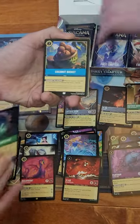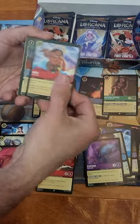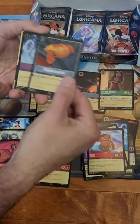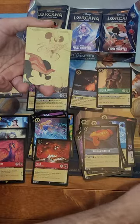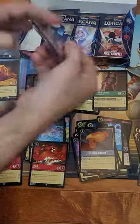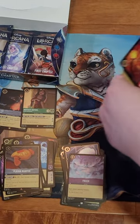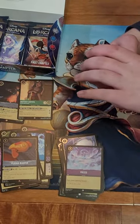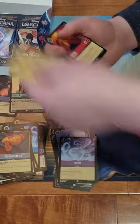Mother Knows Best, Coconut Basket, Maui, Plasma Blaster, and a foil Freeze. Did I jump a pack ahead of you? Oh are you gonna make it - be careful. You threw away the key card! That's alright, we got tons of those now - we're up to like 30 of each.